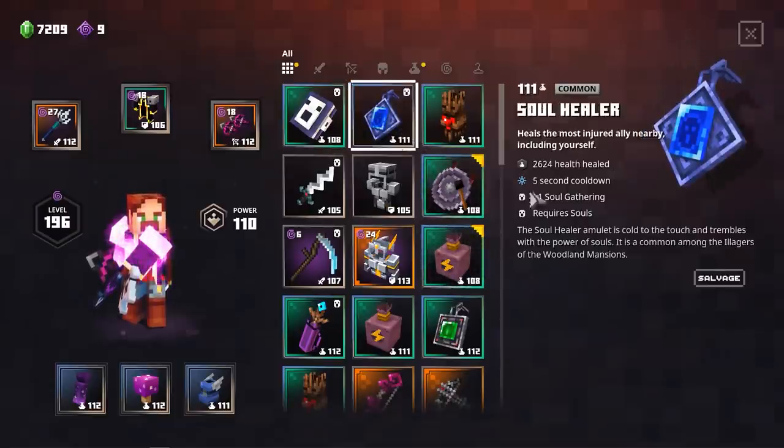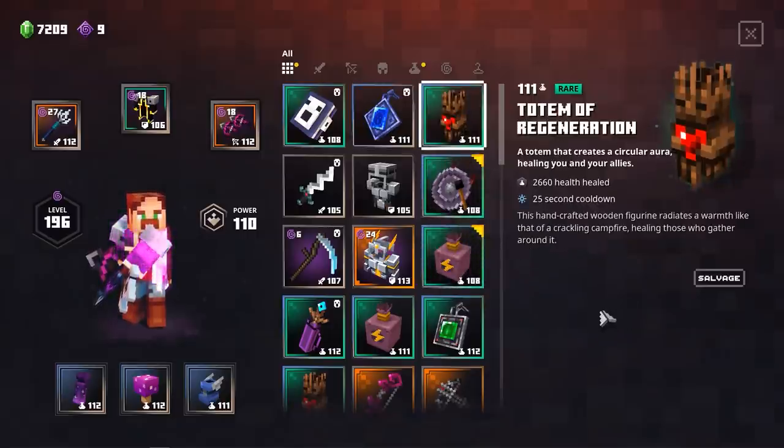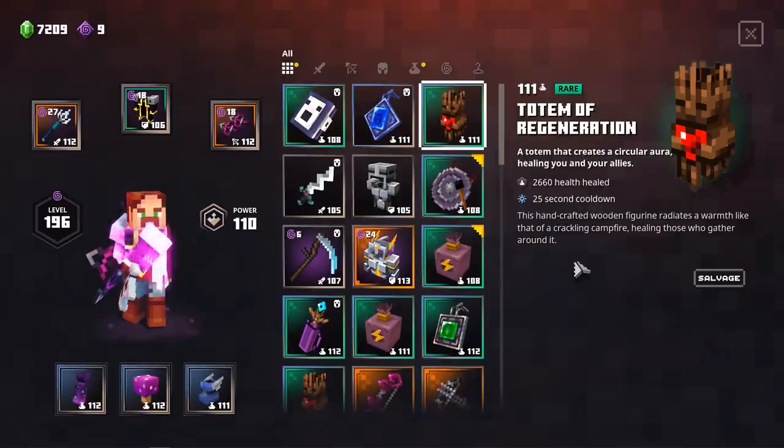The second artifact is the Soul Healer. This one will heal ourselves when we get into trouble and will also gather some extra souls, which is very nice for extra survivability. Then because we are playing on Apocalypse Level 7 and 6, we also have the Totem of Regeneration which will constantly heal us in the background. The higher the level is, the more it will heal. It has a 25-second cooldown but we can keep spamming this one if we get on low HP.